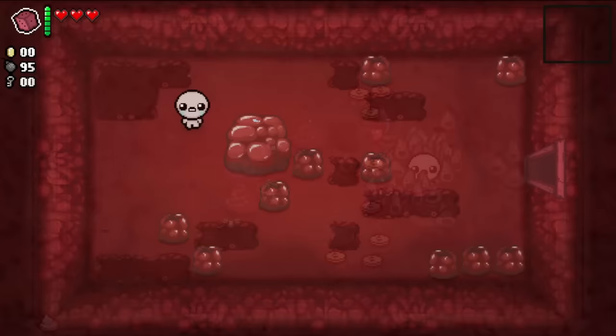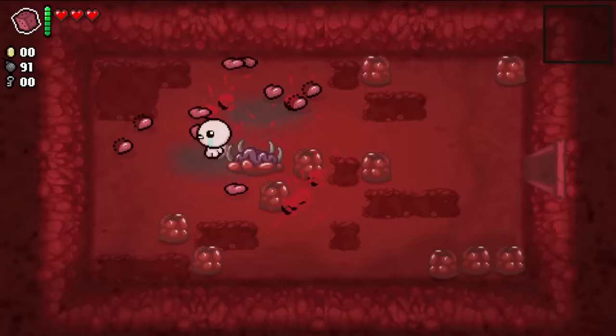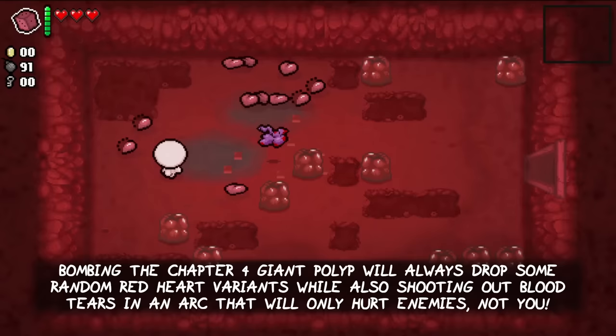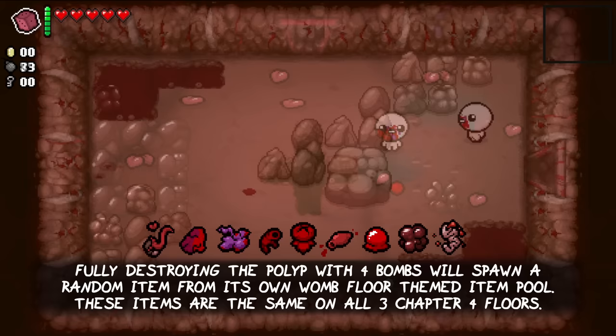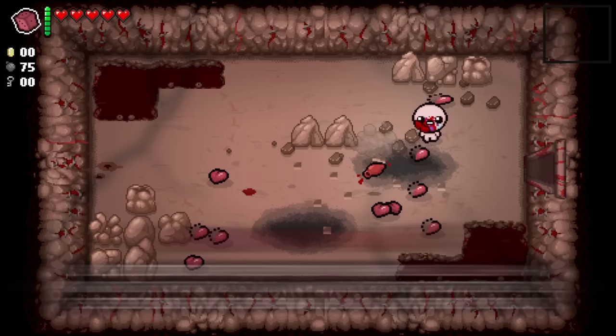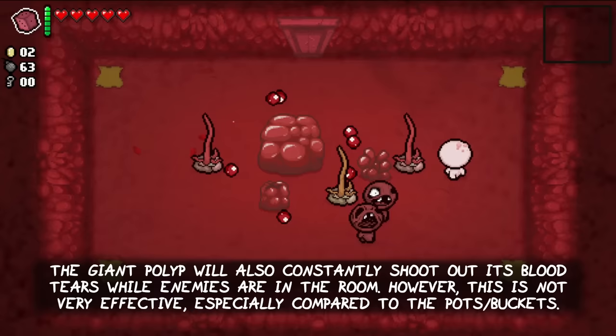The third new giant obstacle is the giant polyp. It can appear on all floors of chapter 4, which are the womb, utero and scarred womb, and also on the corpse floor where it is slightly different. Bombing the chapter 4 giant polyp will always drop some random red heart variants while also shooting out blood tears in an arc that will only hurt enemies but not you. Fully destroying the polyp with four bombs will spawn a random item from its own womb floor themed item pool. These items are the same on all three chapter 4 floors. The giant polyp will also constantly shoot out its blood tears while enemies are in the room. However, this is not very effective, especially compared to the pots and buckets.